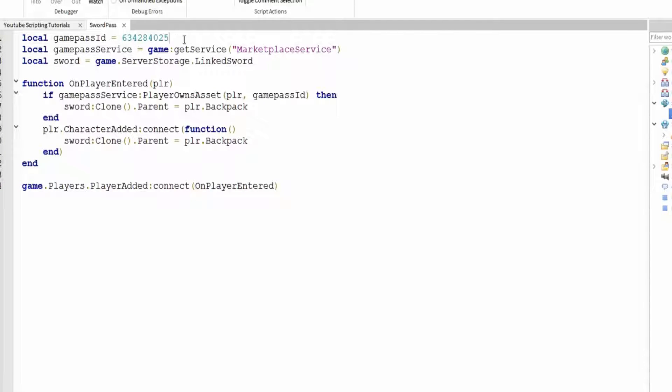So we've got here the ID of the game pass, and we've got the game pass service, which is a marketplace service. And then we've got the actual sword itself. And then we've got the function on player entered, which is defined here, which means every time a player enters the game, it checks whether the person has the asset, and then gives them the sword. I've just realised something that's not right here, but I'll fix that when I go through this again.